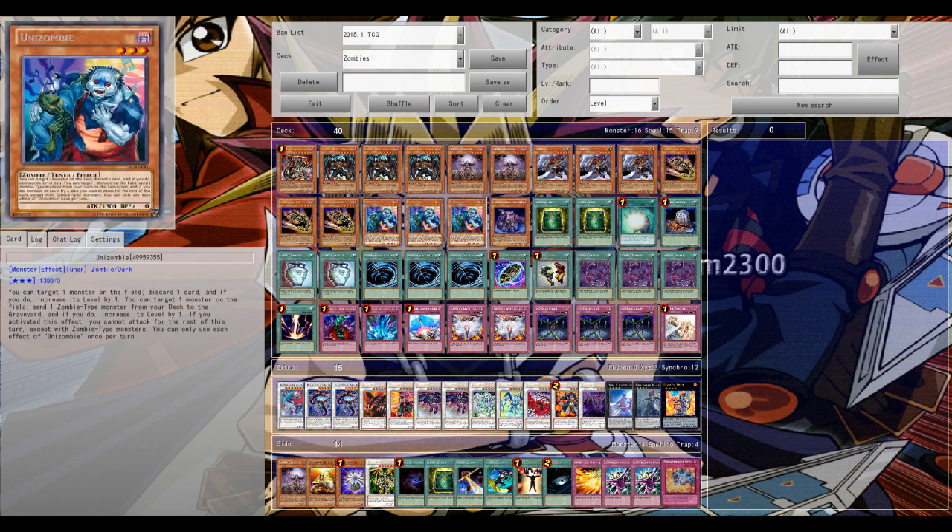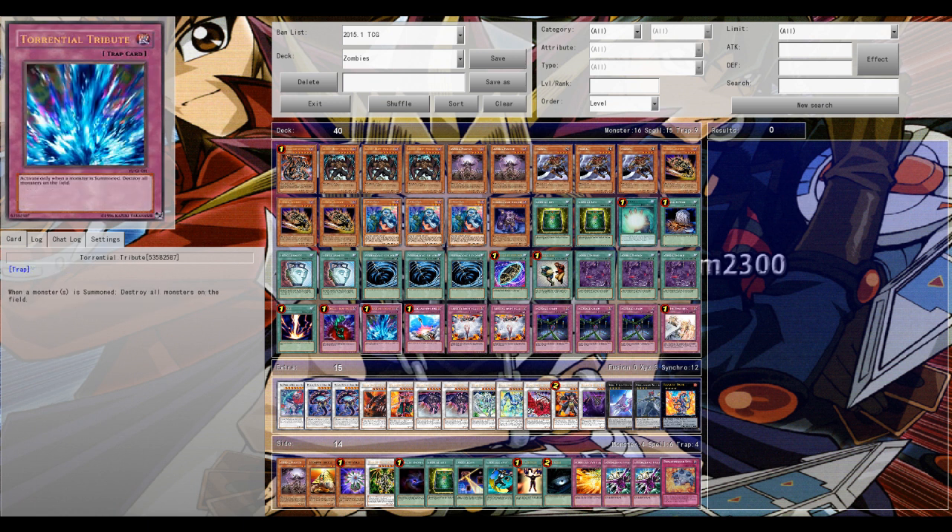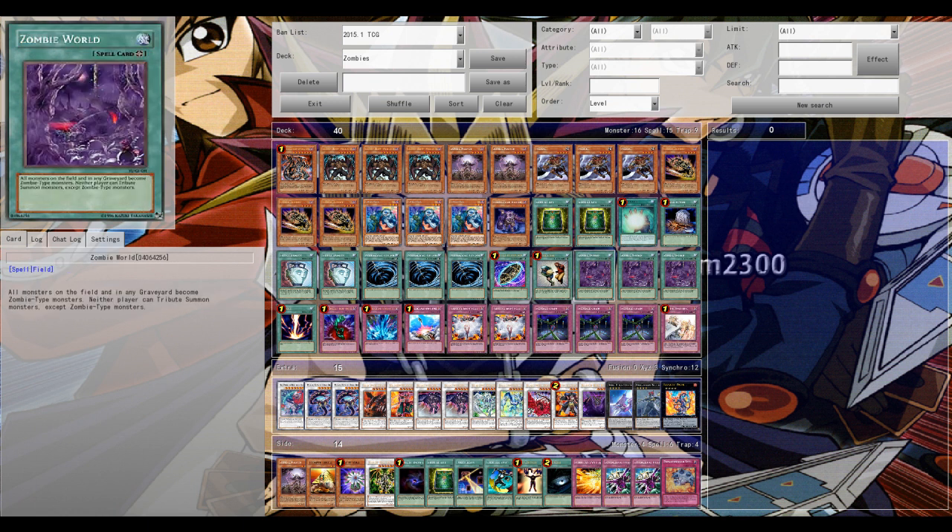So zombies — we've got a new zombie in the recent new TCG set. You might have heard it, you might have seen it. It's called Unizombie. It acts like a Mathematician when it's summoned — once per turn you can send one zombie type monster from your deck to the grave, and to pump up the level of a monster on the field, giving it an extra level. Its second effect is that you can discard a card from your hand to pump up one level of a monster face up on the field.